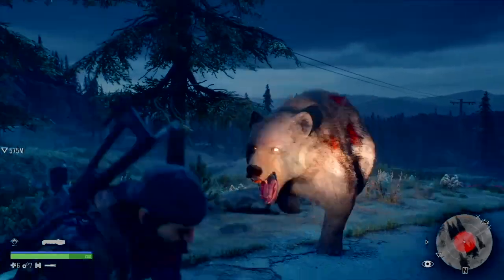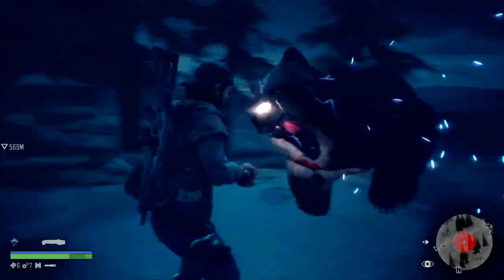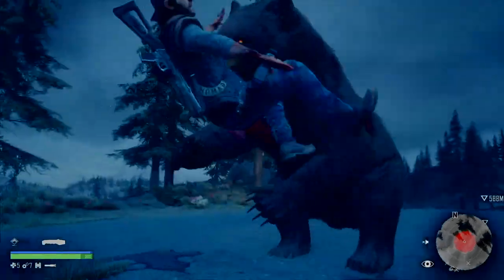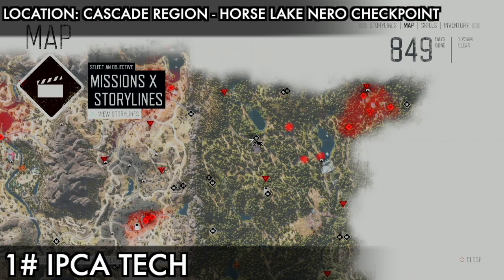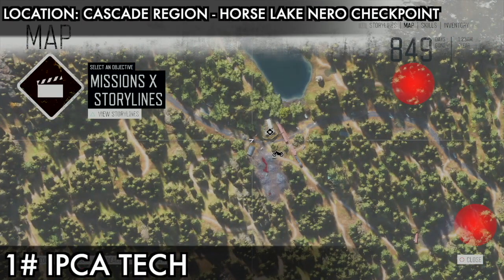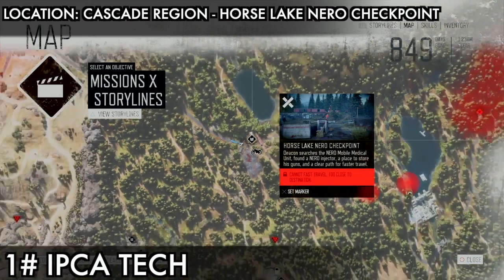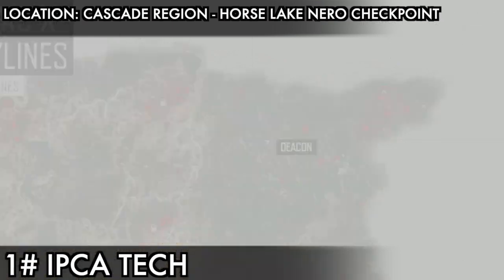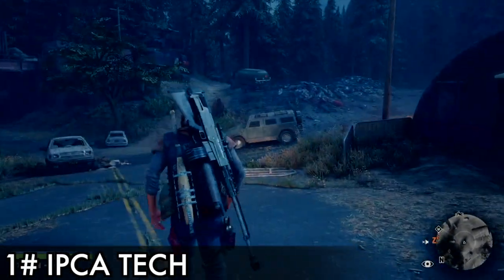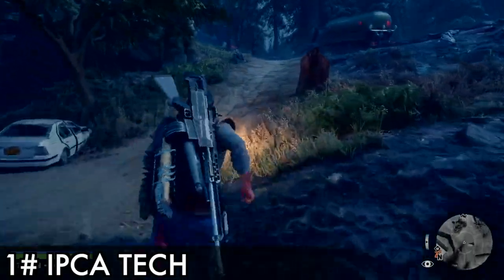It is so fun to use — it's a bit evil. Enemies basically dance when you execute the worst on them. Anyway, I'm gonna show you the locations where we get the IPCA tech. We need 18 of them to craft this weapon. You will find them at the nearest sites or research sites. When you go there, look for guys wearing white suits.